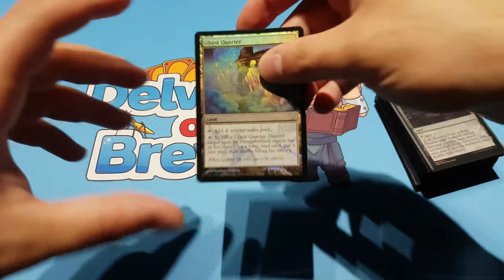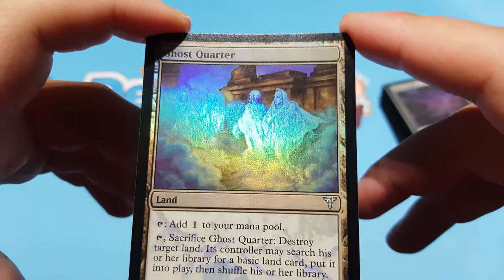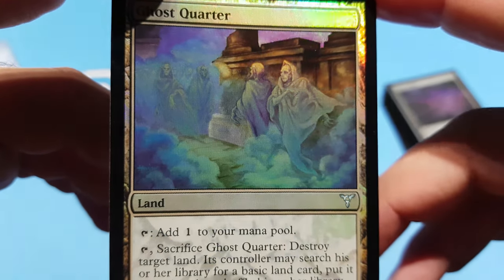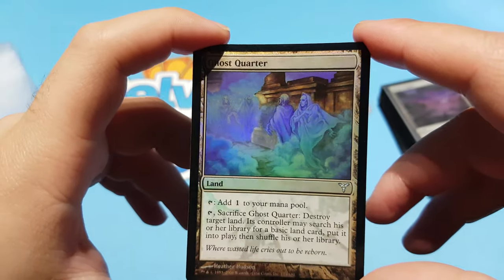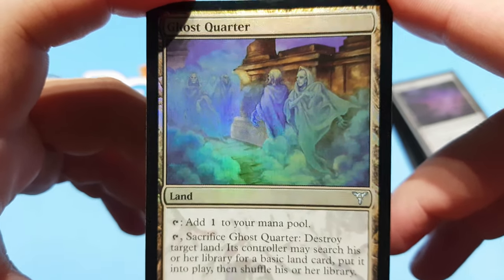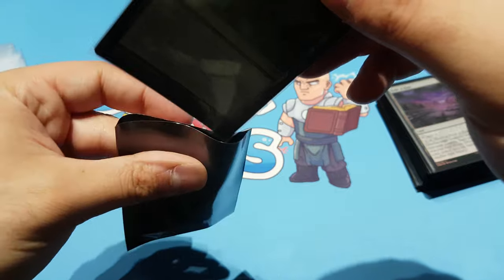Last but not least, Ghost Quarter — look at this! This version is so much better than the other one. Look at these ghosts! Oh, I love it. The artwork and foiling are so well done — there's some purple and blue in there and it looks really nice. I definitely prefer this art over the newer Ghost Quarter art.